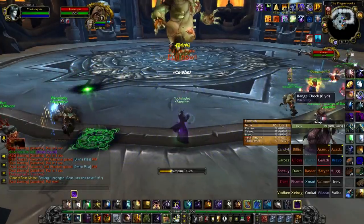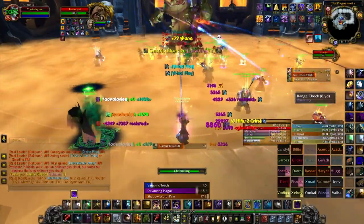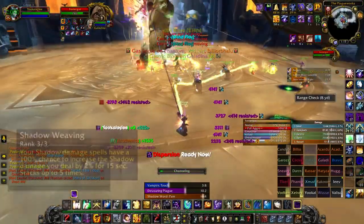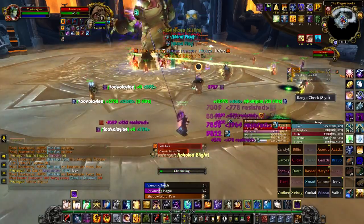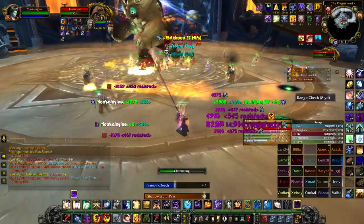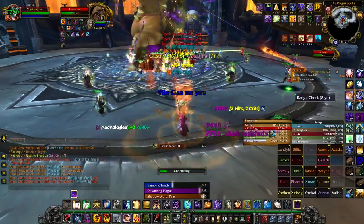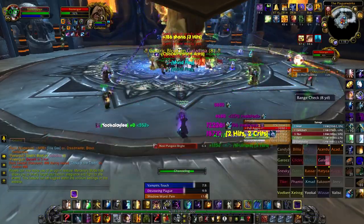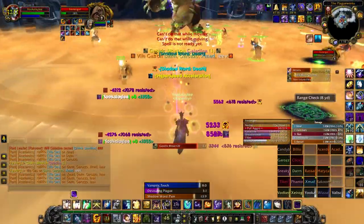Shadow priests feel rather unique as a DPS in Wrath of the Lich King. Let's look at the basic DPS rotation. First, I have to explain the talent Shadow Weaving: your shadow spells have a 100% chance to increase the shadow damage you deal by 2% for 15 seconds, stacking up to 5 times for a total of 10% increased shadow damage. It is important to note that we will be constantly resetting Shadow Word: Pain automatically with our Pain and Suffering talent — this means you do not want to manually reapply Shadow Word: Pain after initially applying it. This phenomenon is known as snapcasting, and by using it on Shadow Word: Pain, we can keep it at maximum damage throughout the entire fight.